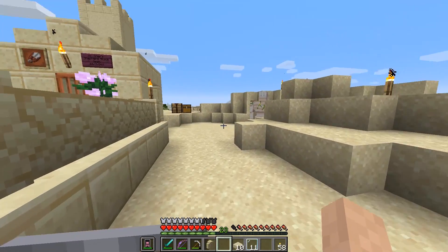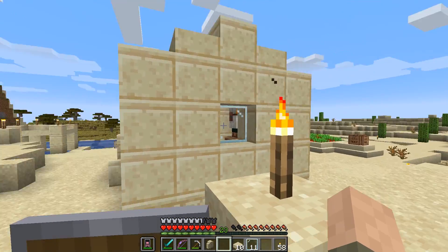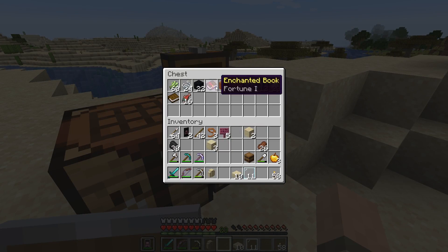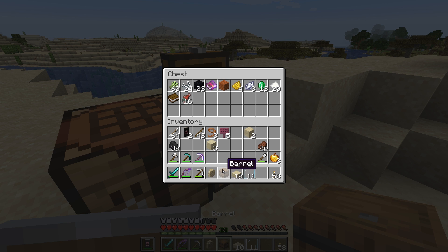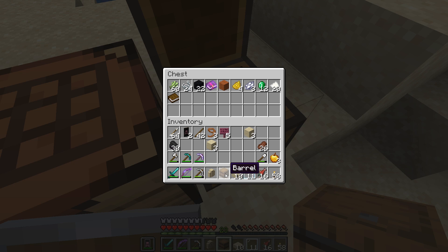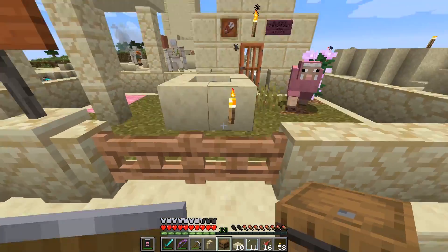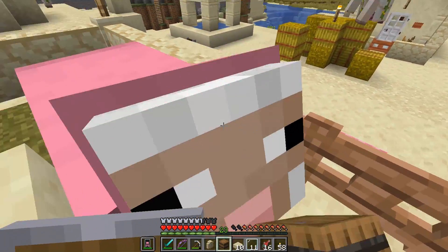I'm not sure how the pink will look with the maroon-purple background, but we're gonna find out. I'll go get some pink dye — I think I have some back at home. What we're gonna do right now is make a fisherman. I don't need to make a house for a fisherman — we just put a barrel down in somebody's house and a nitwit will turn into a fisherman. Let's also trade with Shep to get more emeralds.